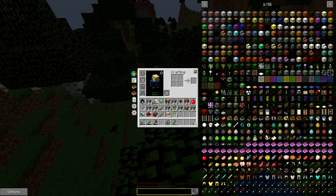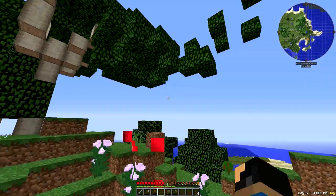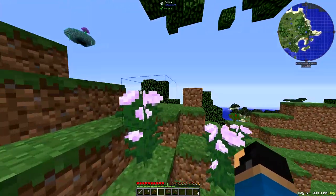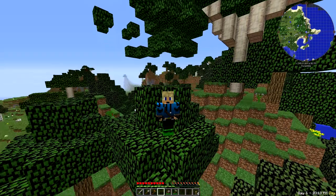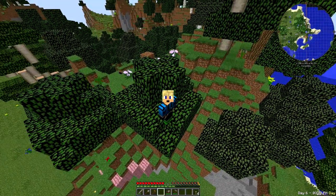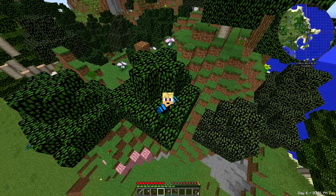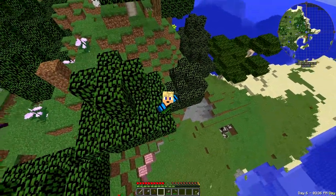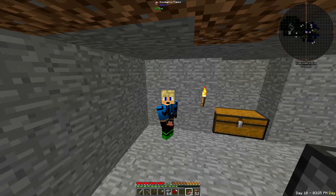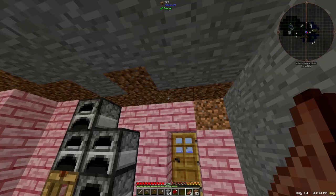There's also a Tinker's Construct smeltery that I must build, so we are going to do both of those things today and probably get some slab trees from up there. I've gone off camera and collected some cobblestone to smelt up into stone, so I'm going to go ahead and do that. I've smelted up all the stone I could, so we're going to get started.